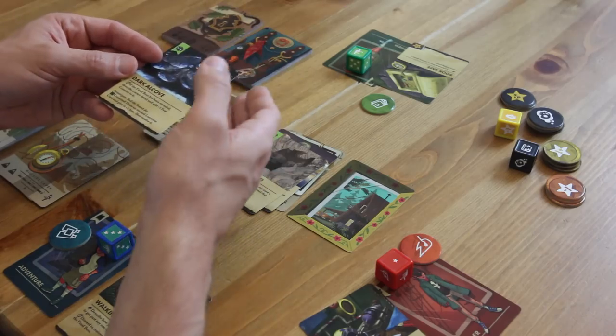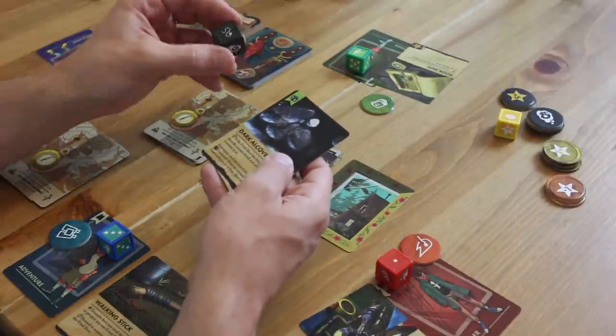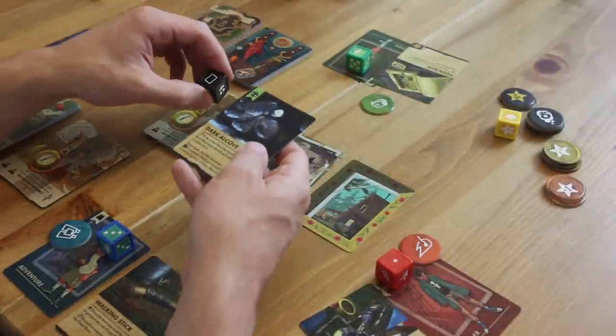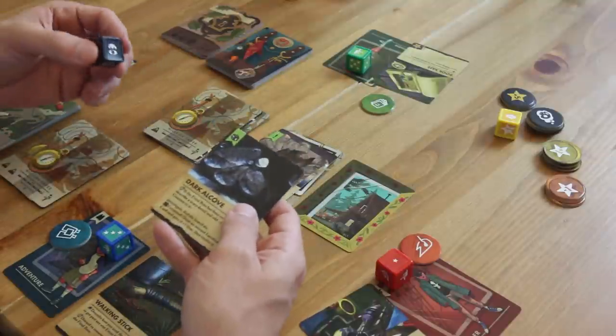For these search locations, you roll the search die to determine what happens next. You could go into the dark alcove and find a new path, a new event or location to go to — so dark alcove could lead to ancient ruins — or you could run into a creature or a mysterious traveler. You could find a treasure. One symbol is the card symbol, which leads you to the special text on each of these cards.